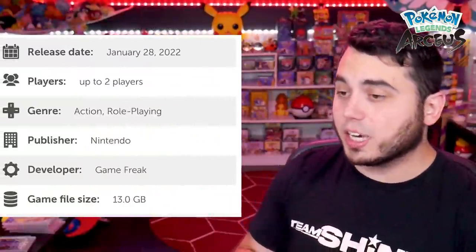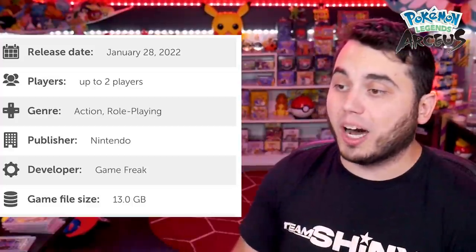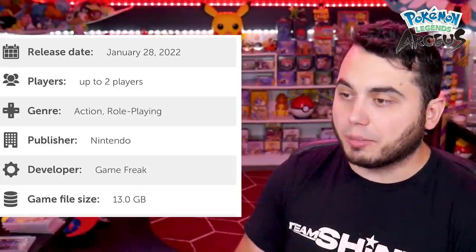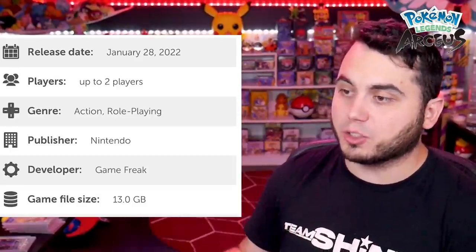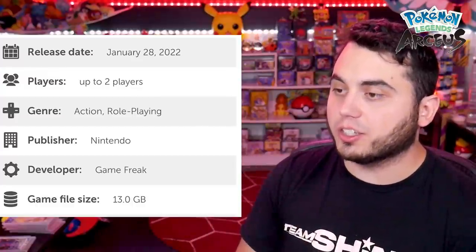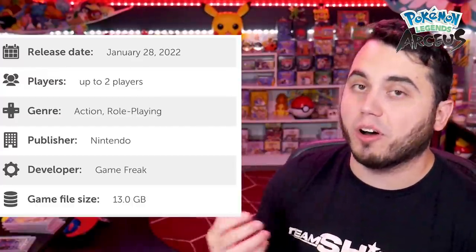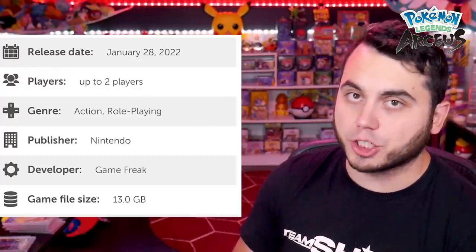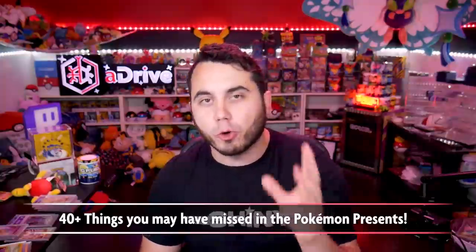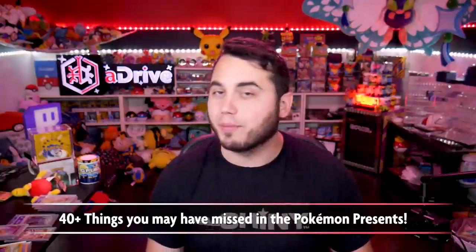The last bit of information is that the game is considered finished in terms of its data — there's 13 GB of data. In comparison, Legend of Zelda: Breath of the Wild was 13.4 GB, Sword and Shield was 10.3 GB, and Brilliant Diamond and Shining Pearl is going to be 10 GB as well. So BDSP is going to have about the same amount of information as Sword and Shield, whereas Legends Arceus is going to be almost the same size as Breath of the Wild in terms of raw file size. That was a ton of information — over 40 things covered in the last 10 minutes.